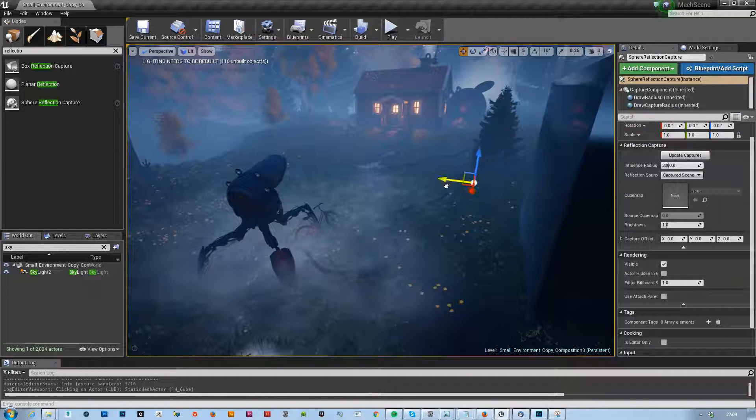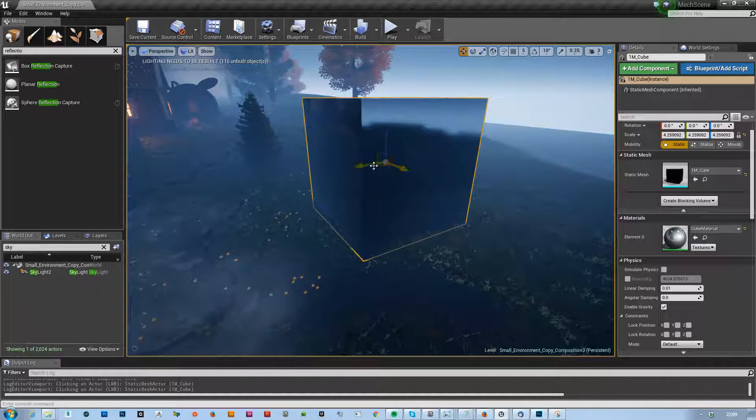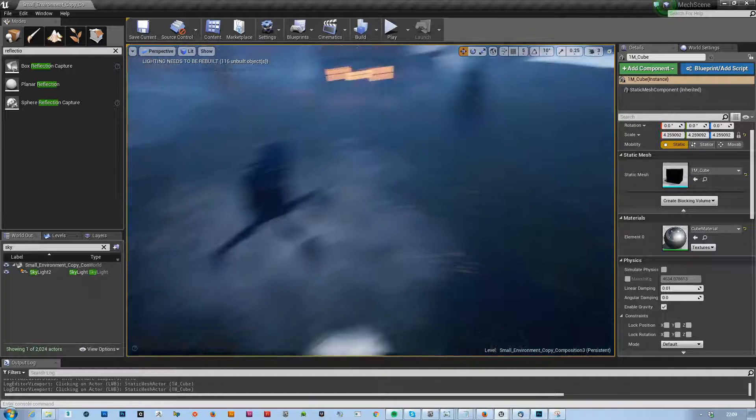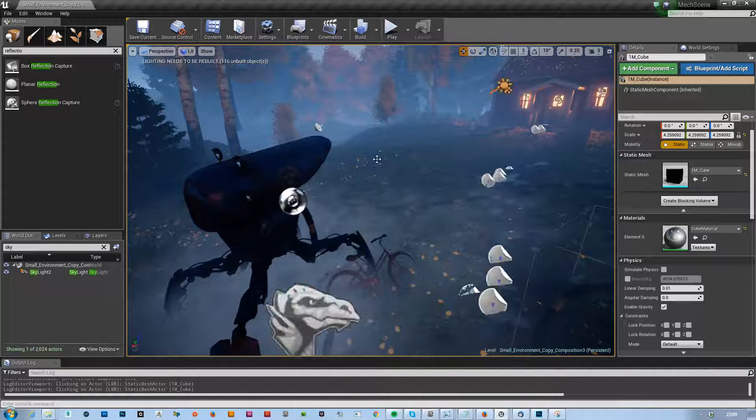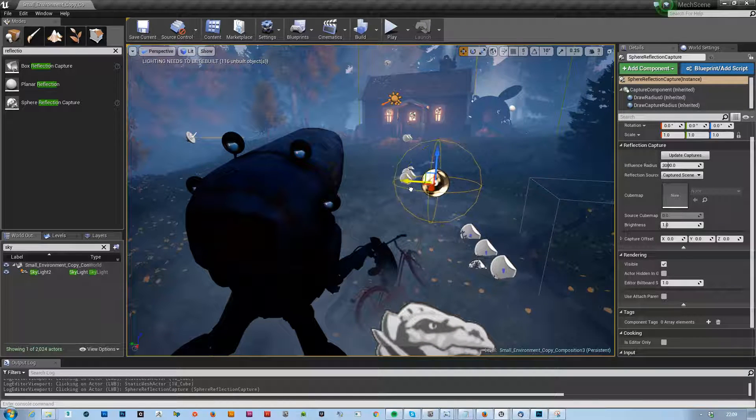It's not that important right now. But what we should definitely do is get rid of the cube again and place our reflection kind of where we want it.